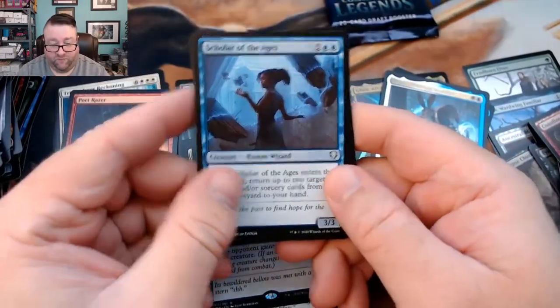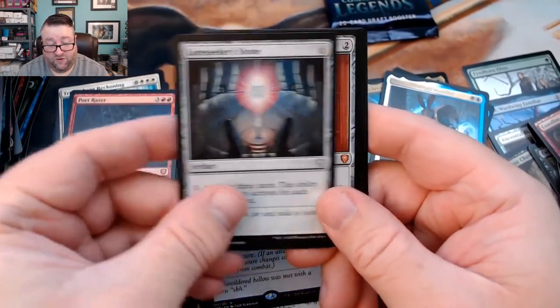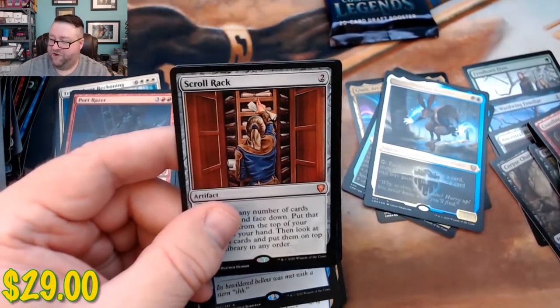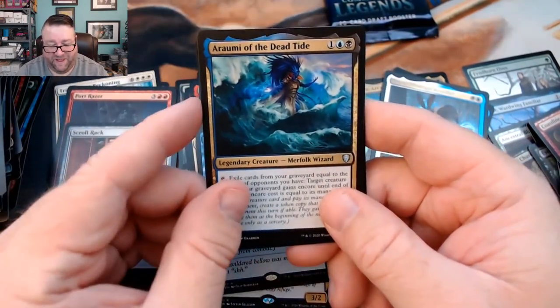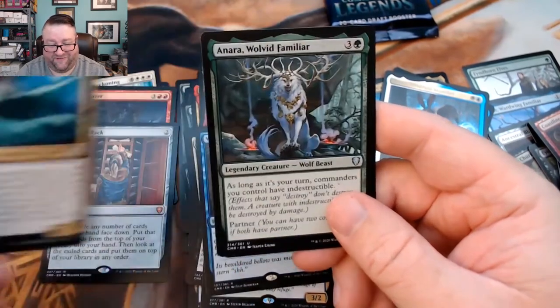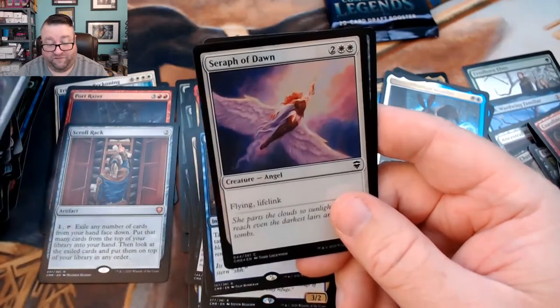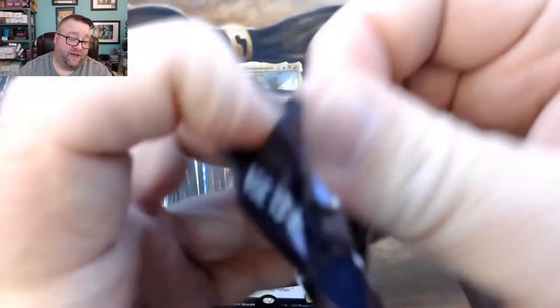We got Scholar of Ages, Victimize, a Lore Seeker Stone, a Scroll Rack — okay, thank you! I was getting very worried — good stuff! We got Oram of the Dead Tide and Anara Wolvid Familiar with a foil Seraph of Dawn. Last pack — can we top that?